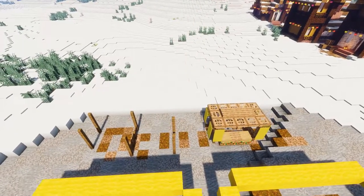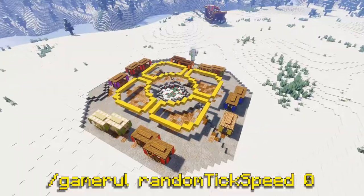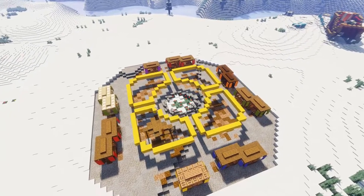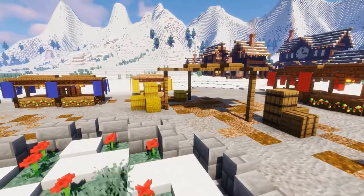Now the garlands are really just retextured vines, so if you don't want them to grow and spread all over your build, you can set the random tick speed to zero. But this will also prevent other plants from ever growing unless you bone meal them — though I think that's fine if you're building in creative anyways.